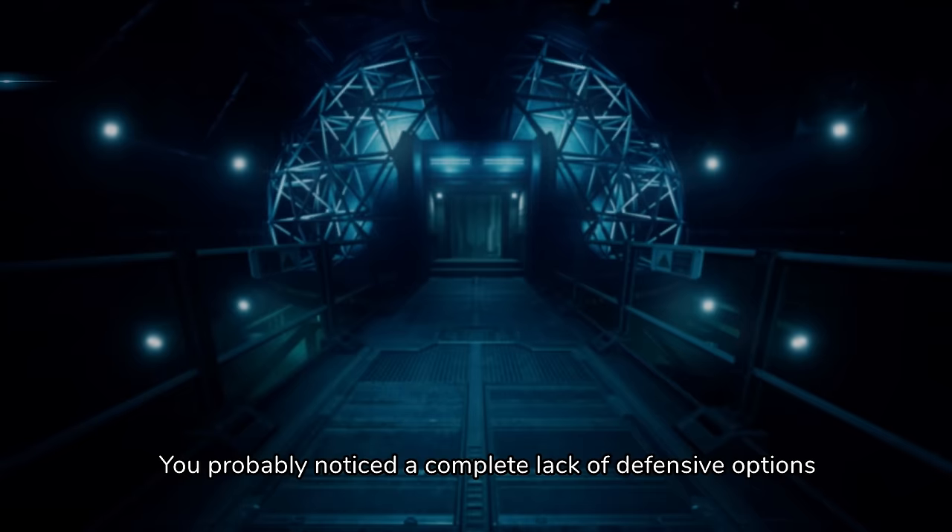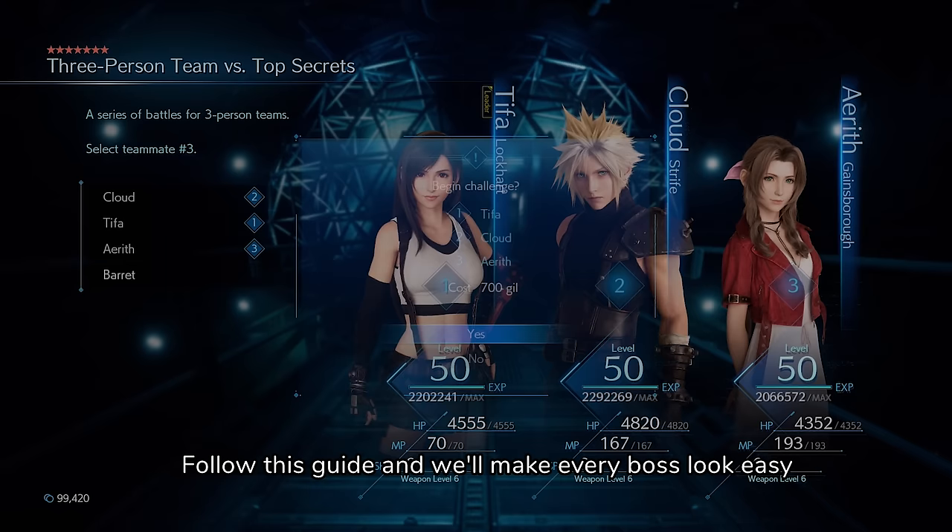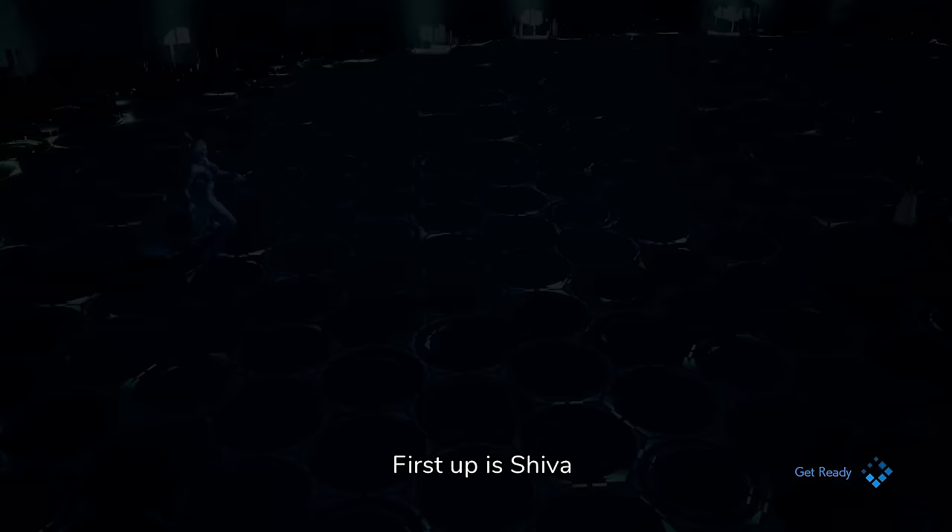You probably noticed a complete lack of defensive options — no HP Ups, no Elemental on armor. Fury Rings increase damage taken, no weapons with Reprieve, or anything to survive Mega Flare. But don't worry, you won't need any of that. Follow this guide and we'll make every boss look easy. Set Tifa as your main and let's begin.